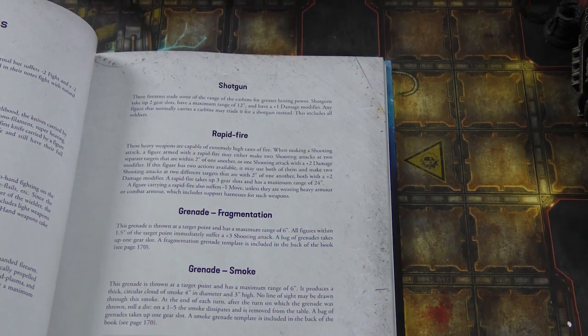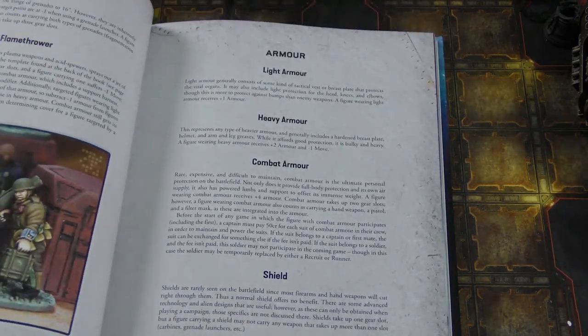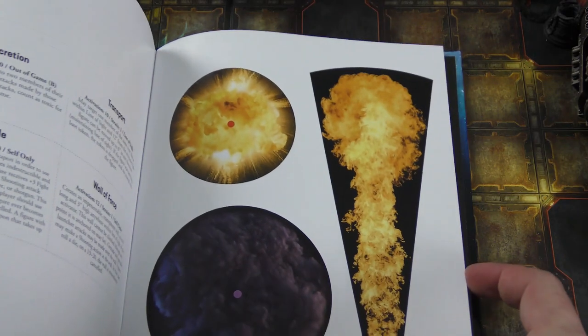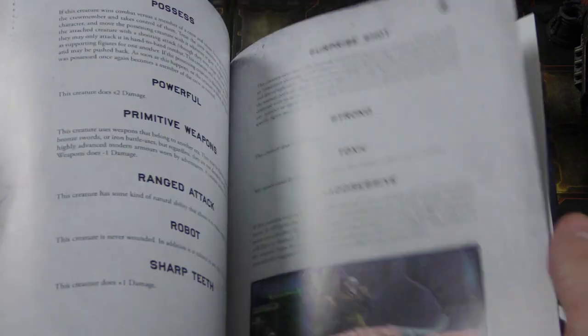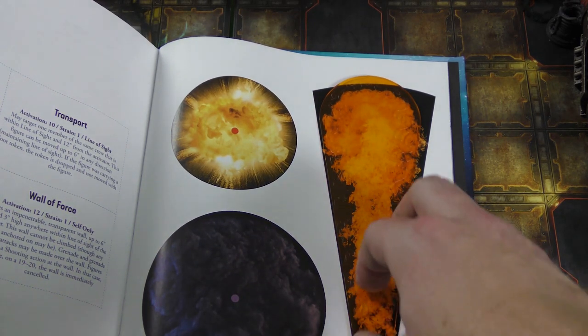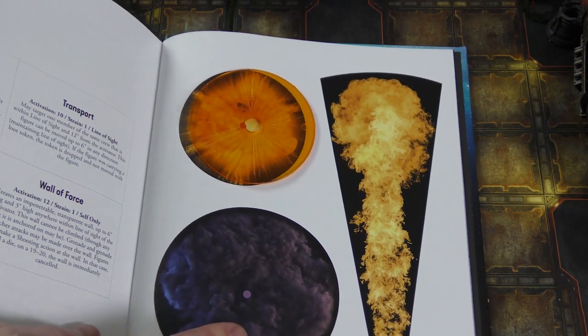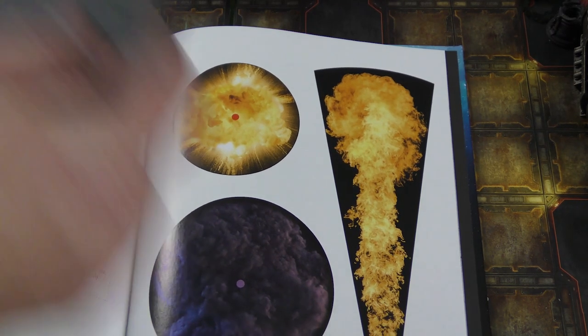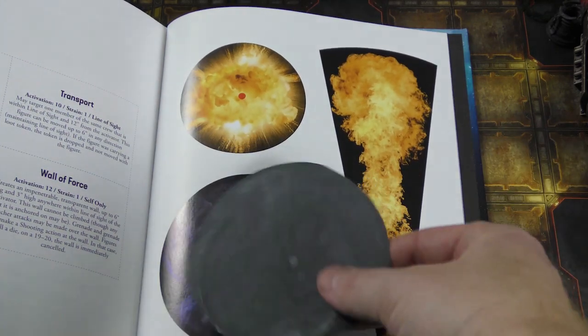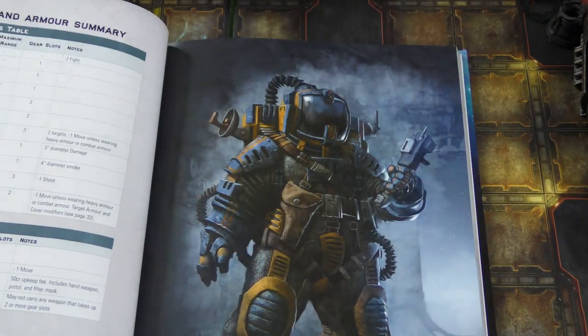Something new that's very different from Frostgrave is that it's more shooting-oriented — you've got grenades, grenade launchers, and flamethrowers. There are templates in the back of the book you can print out. If you have 40K stuff, the flame template and the explosion template for frag grenades are roughly the same dimensions. You can also have smoke grenades, which mess with line of sight. You'll definitely want to print out those templates.